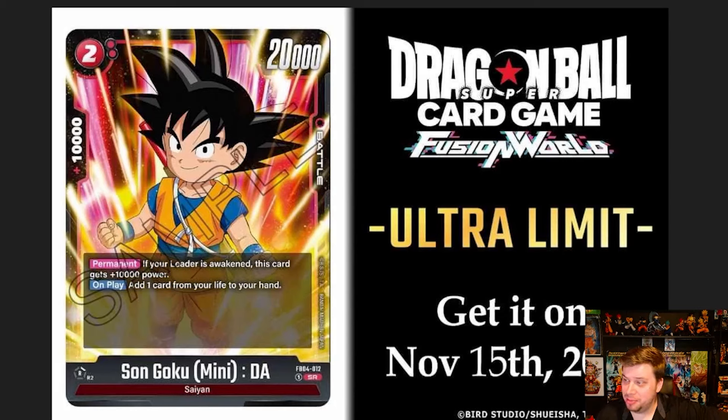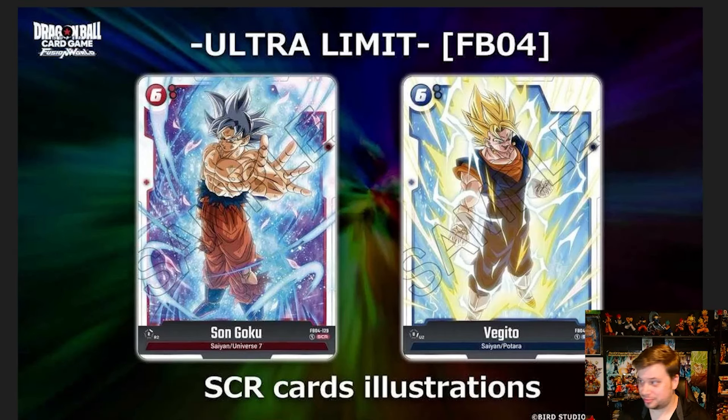Next we have Son Goku Mini — another Daima card. Two cost, 20k body with 10k combo power. Permanent: if your leader is awakened, this card gets 10,000 power, making it a 30k body for two on your awakened side — a disgusting ratio. On play, add up to one card from your life to your hand, making it a self-awakener. It's also a 10k combo power, so it's never dead in hand. I can definitely see this being a staple card in red decks for the near future.